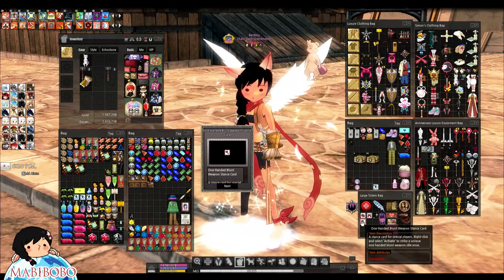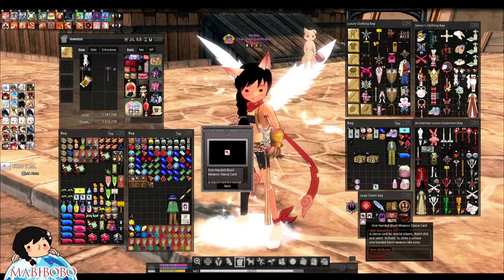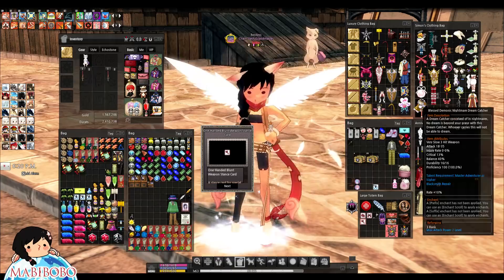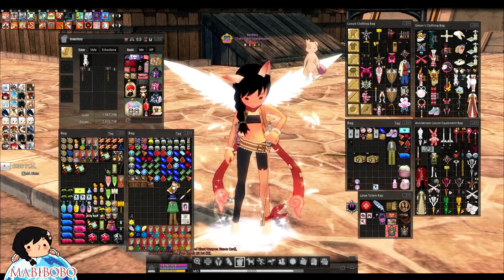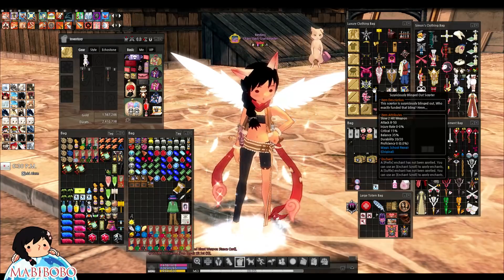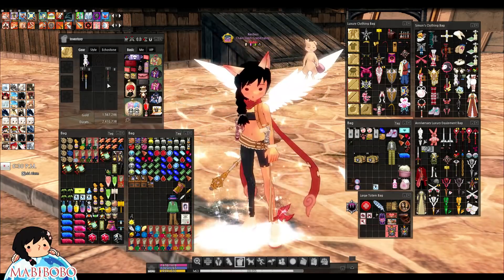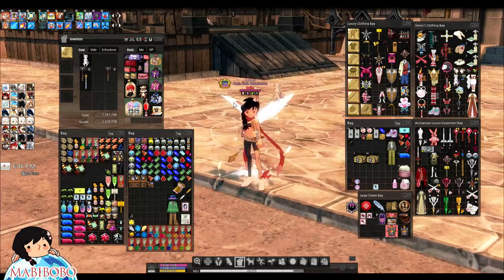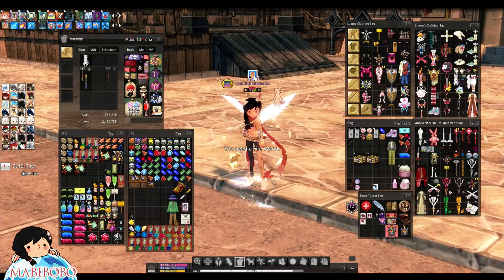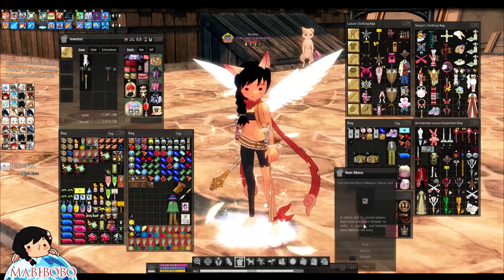Next item — one-handed blunt weapon stance card! Who has blunt weapons nowadays? What's a blunt weapon in my inventory? Oh — a suspiciously blinged-out scepter. I'm pretty sure this is a blunt weapon. Actually wait — it's not a wand. Yeah, it's not a wand. You can cast fireball with anything. I'm pretty sure this is a blunt weapon. Let's see — activate!